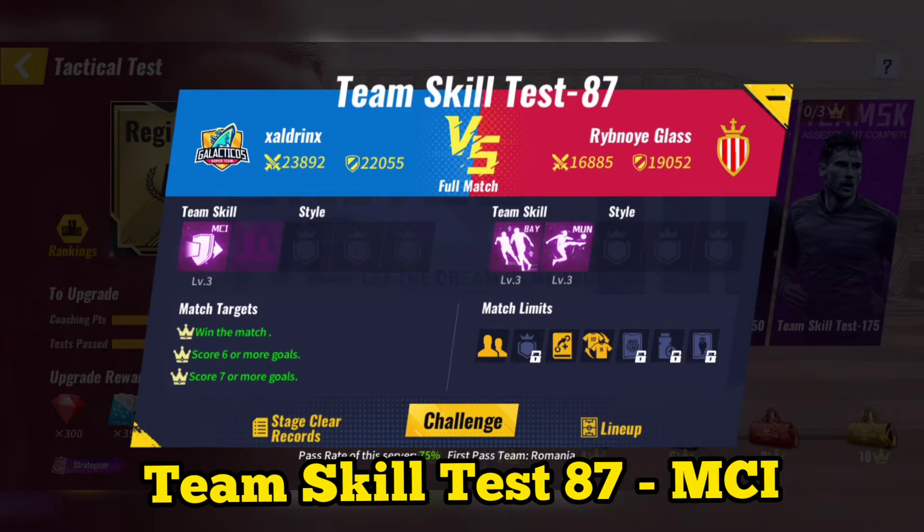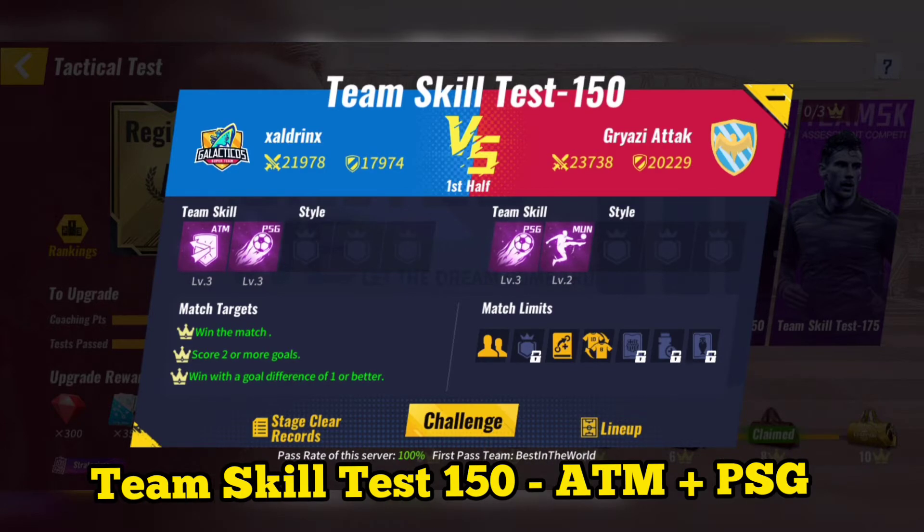Team Skill Test 87: Use Manchester City. You can play the match and make substitutions in the second half. You can also try to skip the match — it may work.